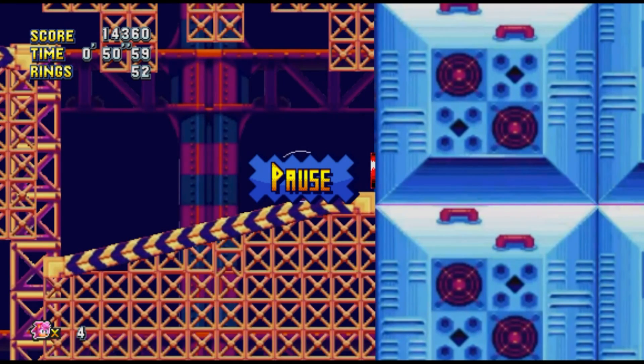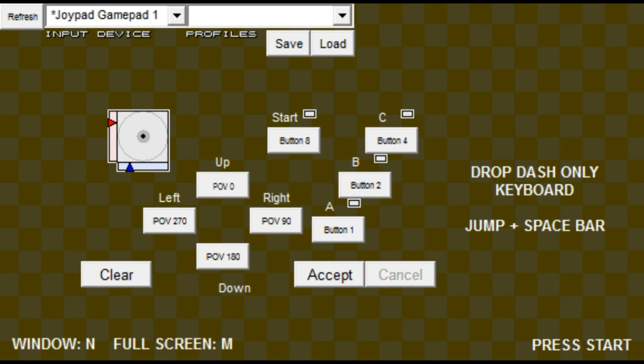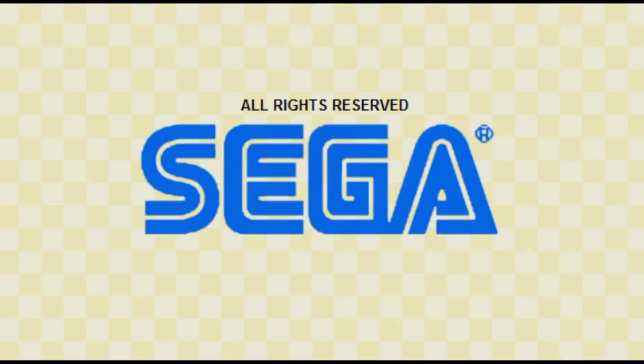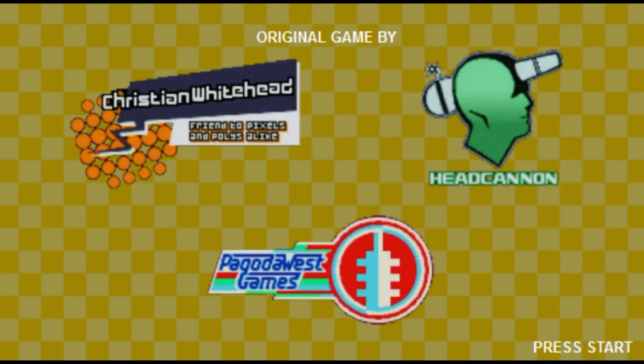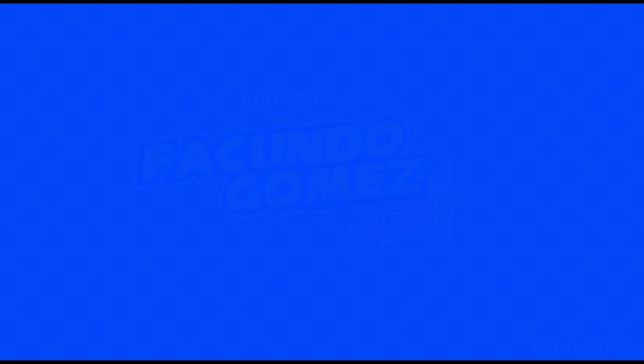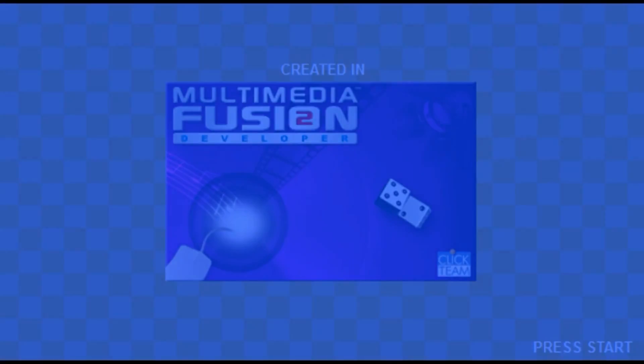I want to try Shadow. Drop dash is keyboard only — Space, Jump plus Space Bar — so I guess you can't do that on controller, which is a bit of a problem. But you don't need the drop dash — it just makes the game so much more fun. The drop dash is great.